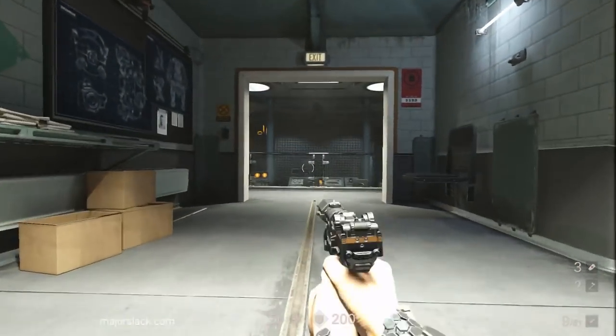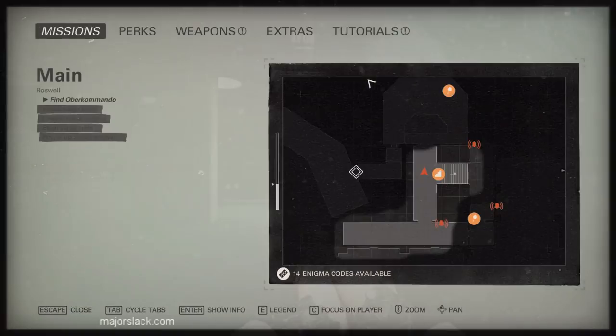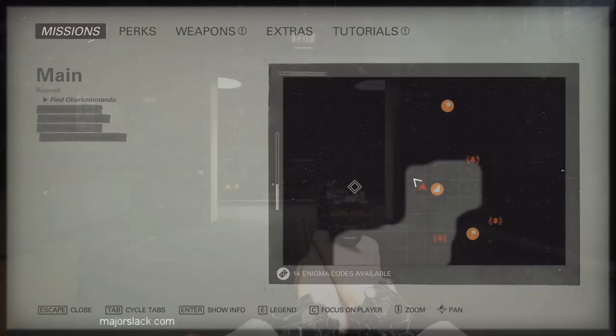The way to continue is right here. Let's take a look at the map. The way to continue is marked there — there's a checkpoint just around the corner and to the left.